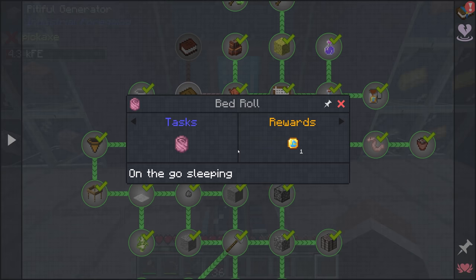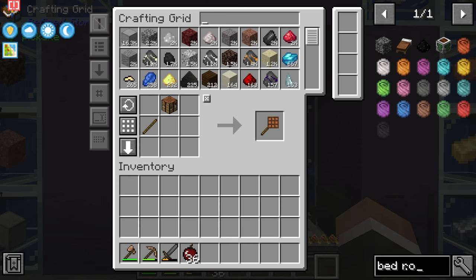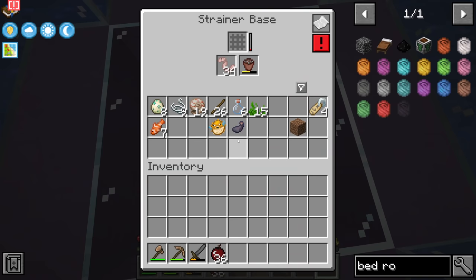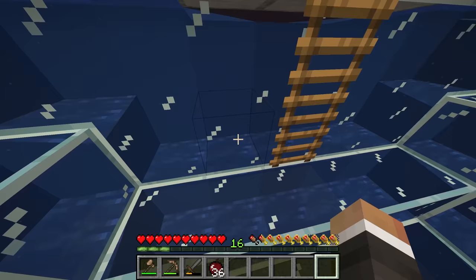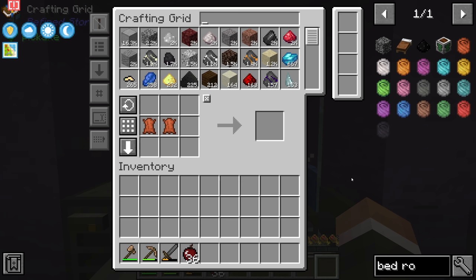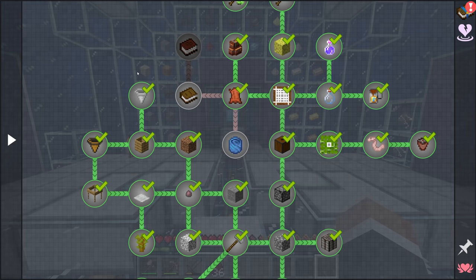There's one for a bed roll, which I think is kind of like a sleeping bag — it presumably allows you to sleep wherever you like. Unfortunately we don't currently have the leather for that. I don't necessarily think we need it just yet, although if we're going to do some exploration it might not be a bad idea, though I think phantoms aren't going to be much of a problem if we're exploring underwater.